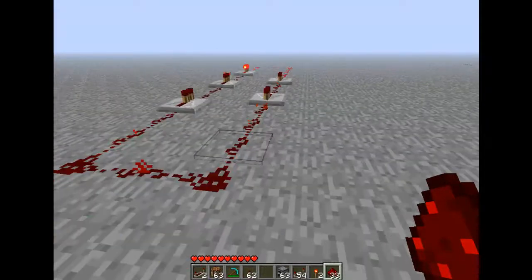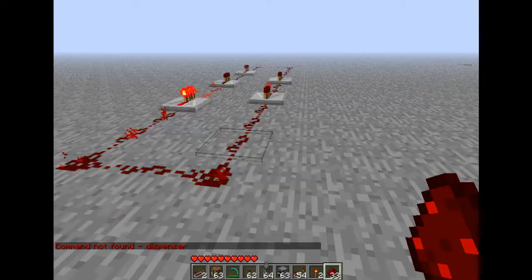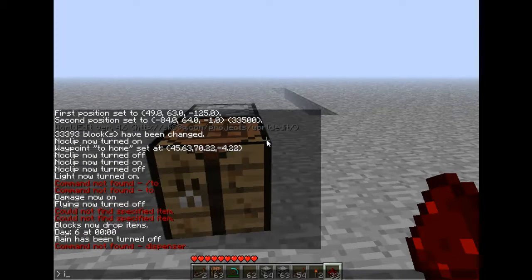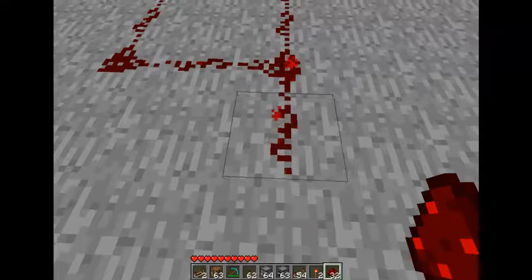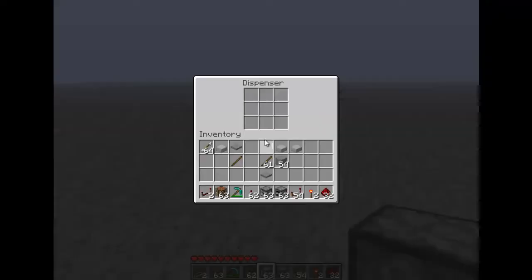You can put dispensers on these like this — get some arrows, put that out a bit, and just put some arrows in here.